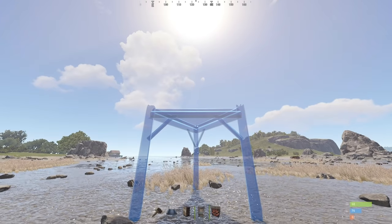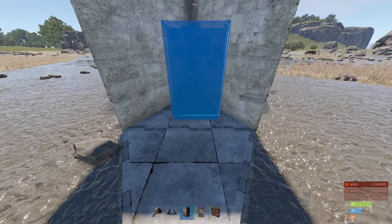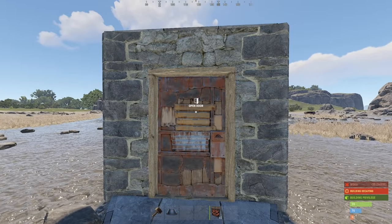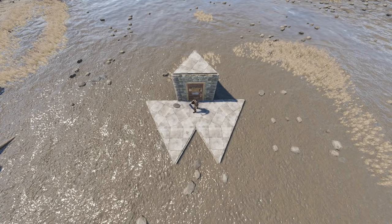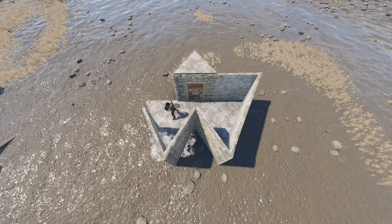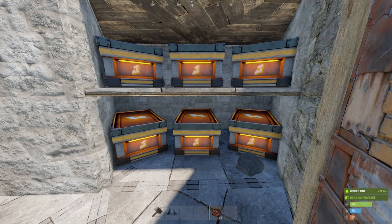We start with two triangles, one of which will be our TC compartment, with a single door. Then add three triangle foundations to the right, three to the left, and walls all around. Now here we're going to have a nice windowed loot room, but don't place the window frame yet. Turning around, add a single door frame to the left here.